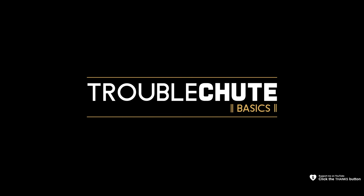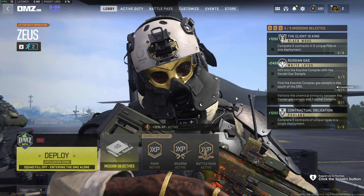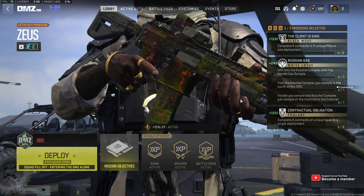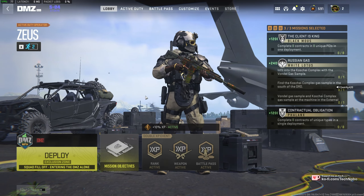Next up, Russian gas for White Lotus. We need to infill into the Kushai complex with the Vondel gas sample, then find the Kushai complex gas sample in the south of the DRD, and finally validate the chemical similarity between the Vondel gas sample and Kushai complex gas sample at the machine in the external ops sector. That's a huge mouthful, but we need to do it to continue with White Lotus.